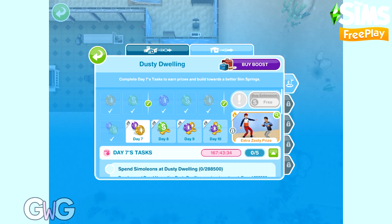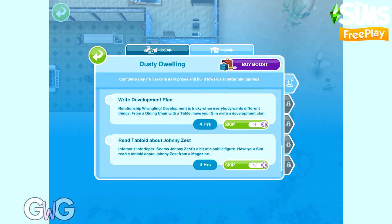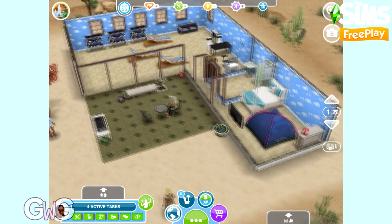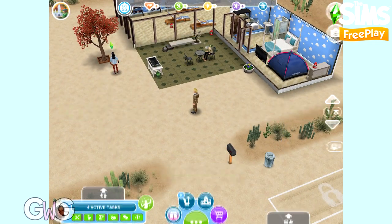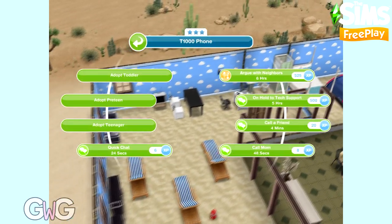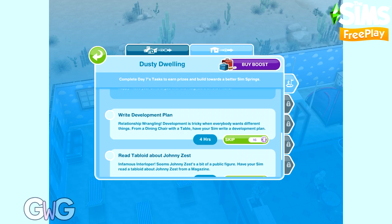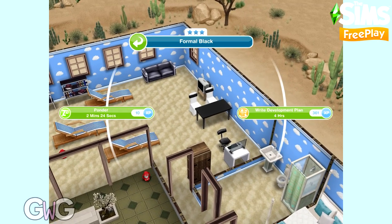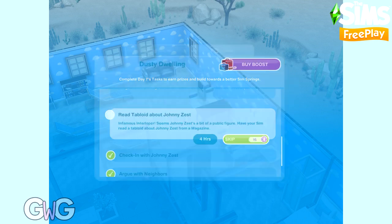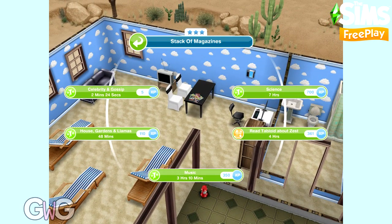Day 7's tasks are: spend 288,500 simoleons at Dusty Dwelling, check in with Johnny Zest, argue with neighbours using a phone, write a development plan using a dining chair, and read tabloid about Johnny Zest using a magazine. Select the option on the phone to argue with neighbours. Click on a dining chair to write development plans, and then we need some magazines in this house to complete the read tabloid about Johnny Zest task. You can find magazines in the living room section.